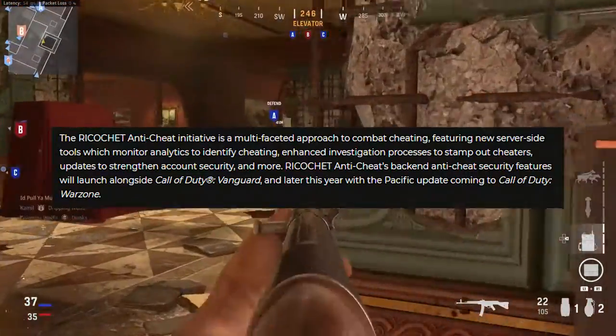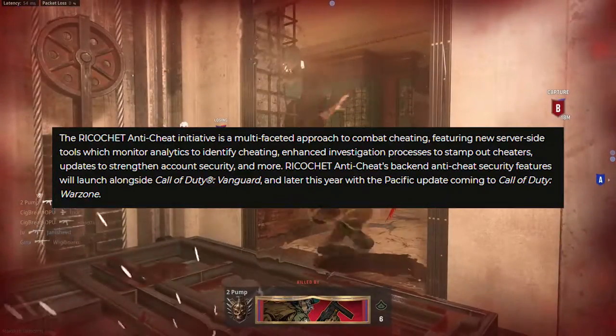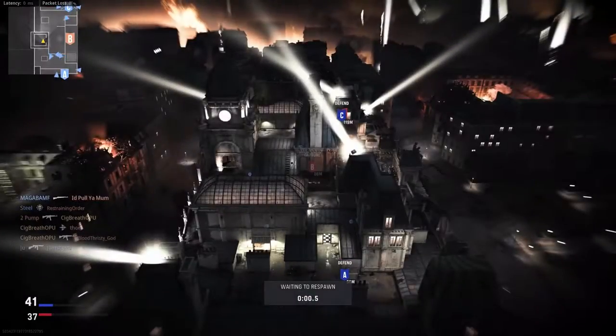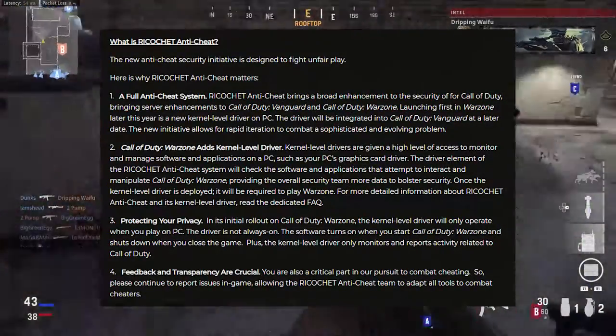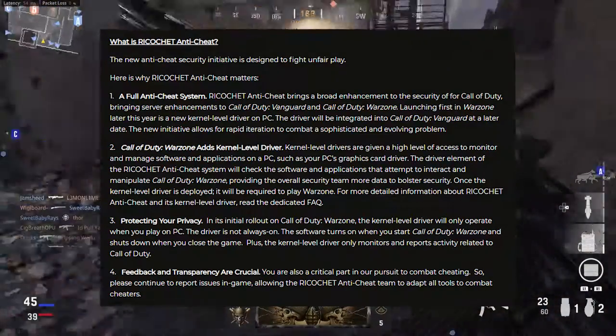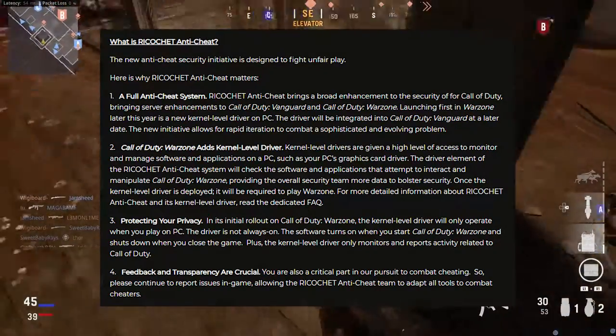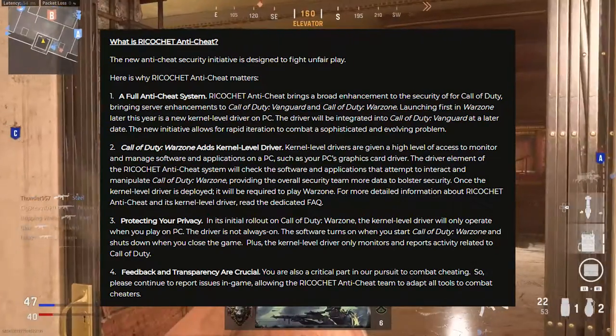The new anti-cheat system is called Ricochet and it's an anti-cheat initiative that is a multi-faceted approach to combat cheating. I will leave a link to the blog post in the description below. Basically, what it is is a kernel driver that you will install onto your PC if you're playing Call of Duty Vanguard or Warzone on PC, and it only runs while you're playing the game — so it's not going to be running in the background if you're playing other games or running other applications.